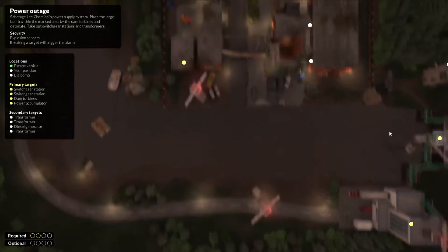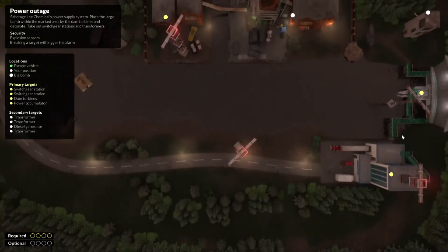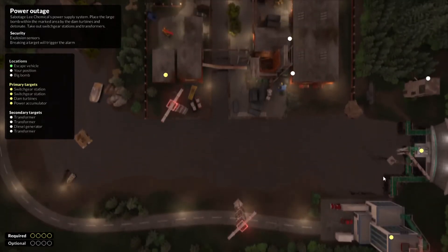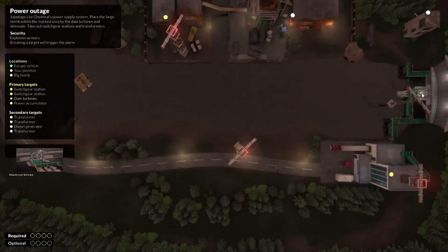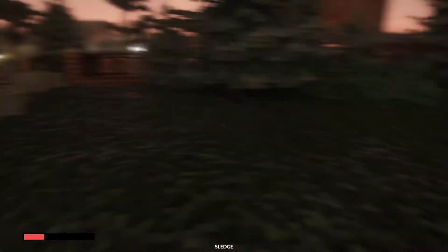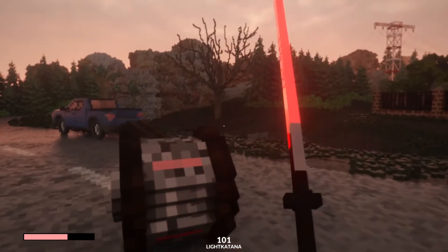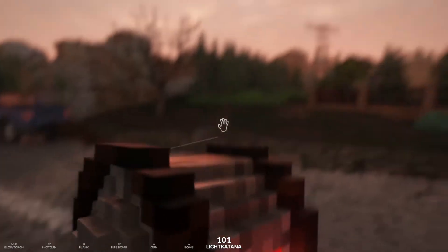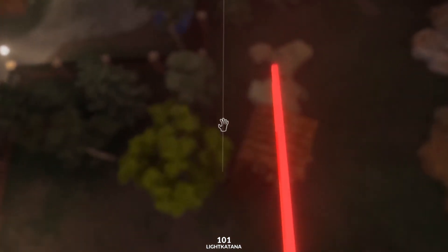So we gotta get the bomb. Place the bomb within the marked area by the dam turbines. We gotta take the bomb to the dam turbines. And we got our sprint mod, of course. Can I fly while carrying this? This is the question. Can I just... Nope, can't do that, apparently.